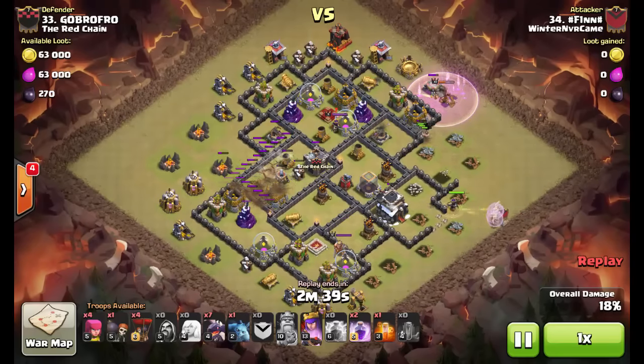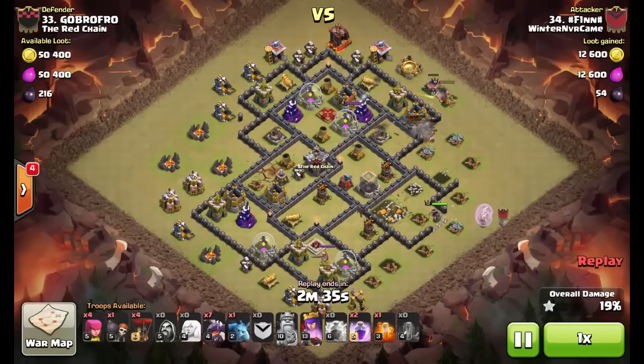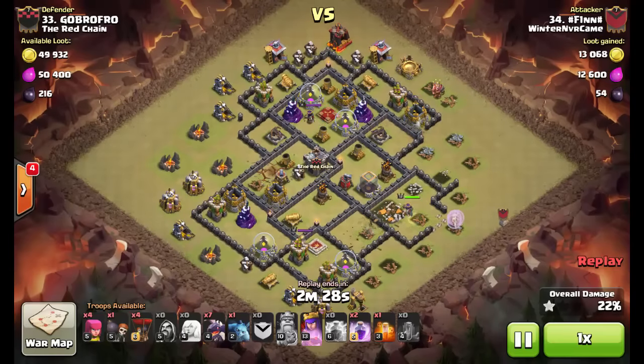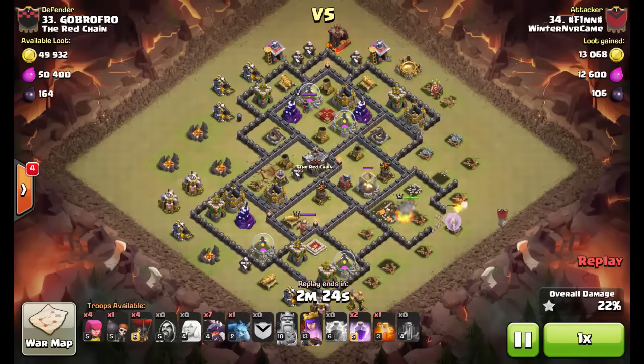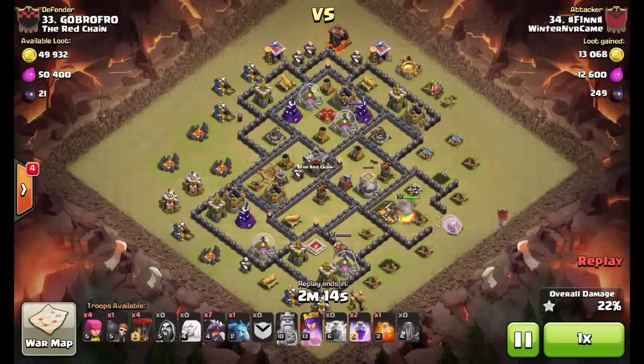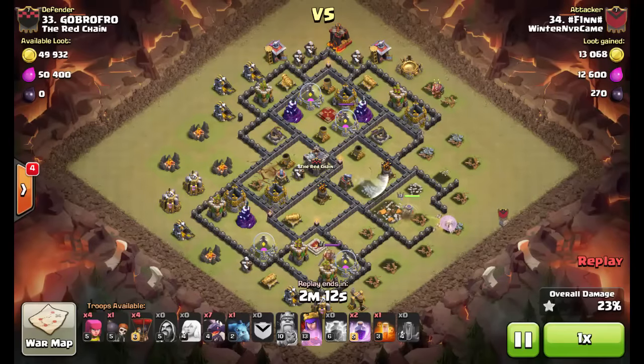The queen is making her way with those healers, and you can notice that even with a low-level queen you can definitely do some queen walk and the queen is going to survive if there aren't many defenses shooting at her. In this case there are pretty much no defenses at all — only some air defenses are in the way and nothing else is defending them.